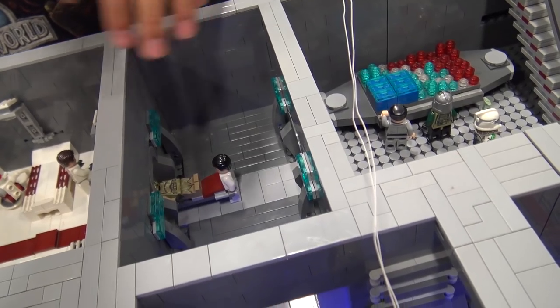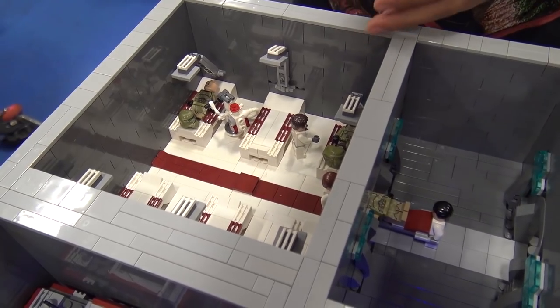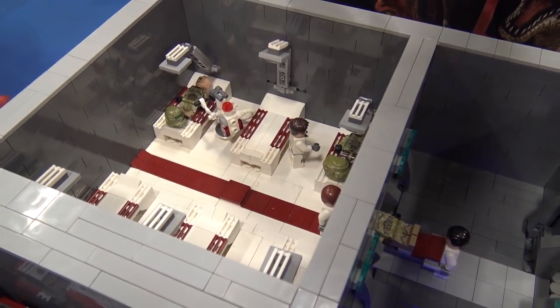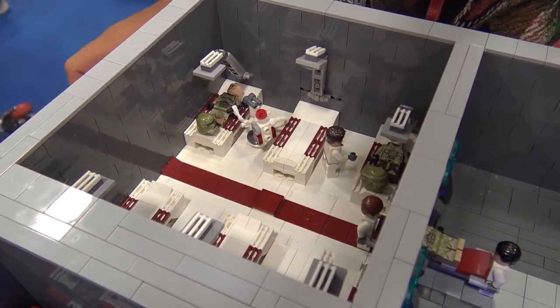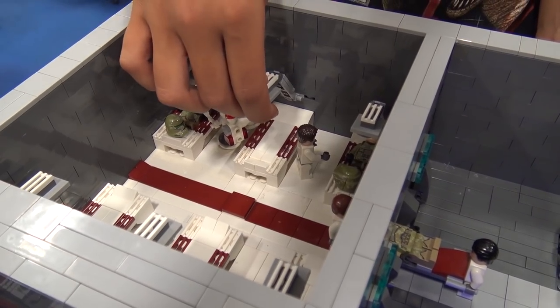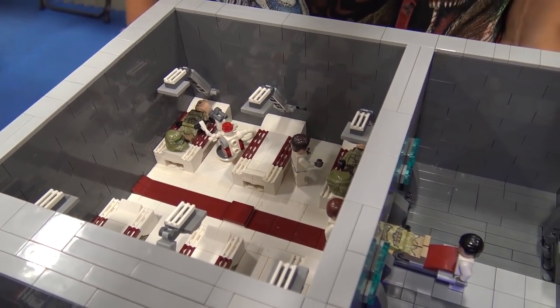And then across the hall, we have the medical bay, which has a clone tube being carried in, and we have some beds - not the same design as the one on the upper level because it's not SNOT. And then a couple of lights, like the ones in a dentist's office almost.